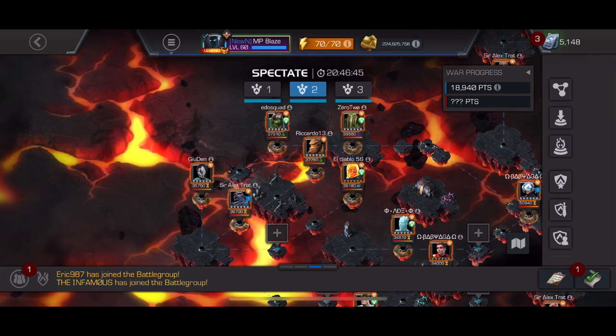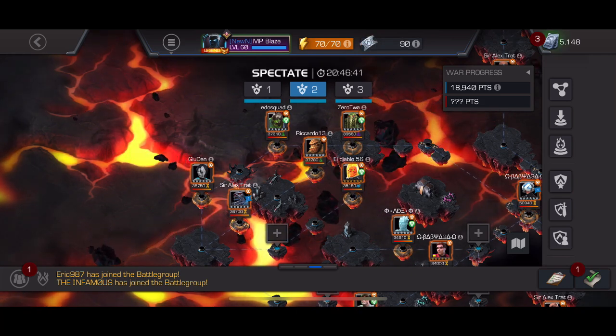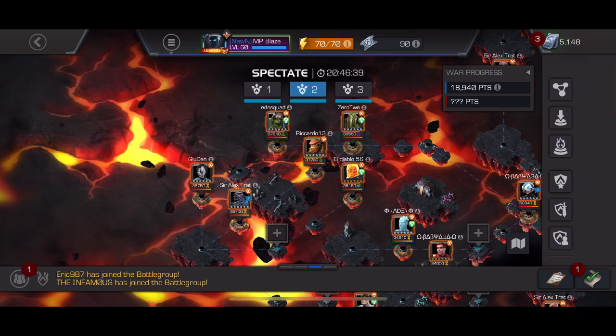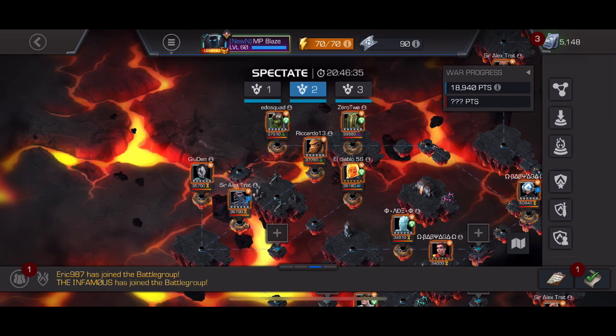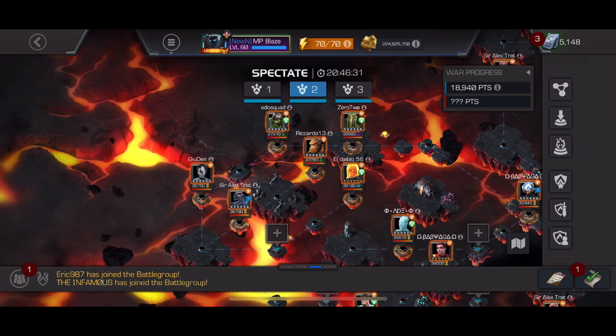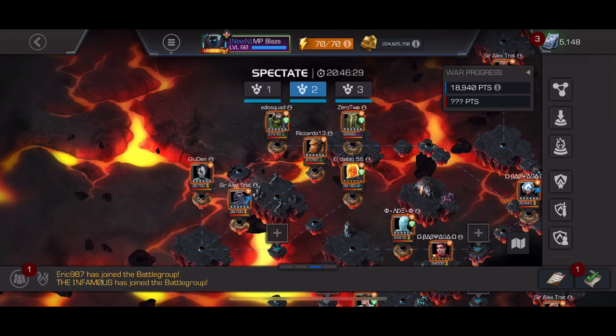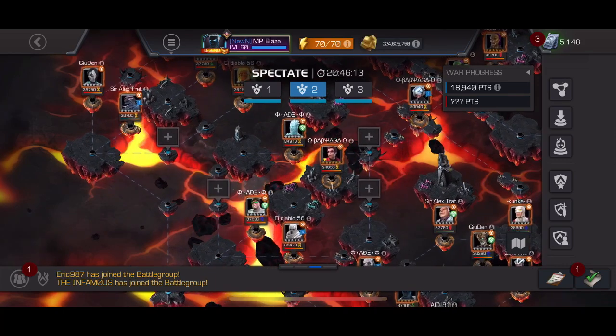Path 3 — nothing too complicated. Use a Slow champ like Shang-Chi, or Sorcerer Supreme who has Slow and will nullify some buffs sometimes. You could also get away with Magneto — just parry heavy, being mindful of the Unstoppable and when it's not immune, then drop the big SP3 to finish it.